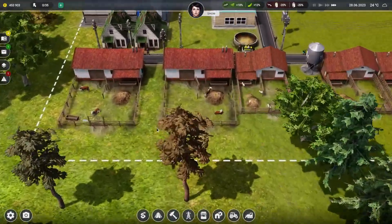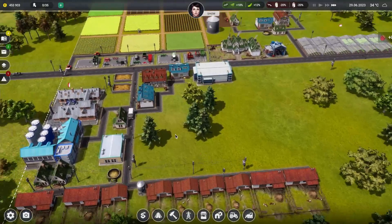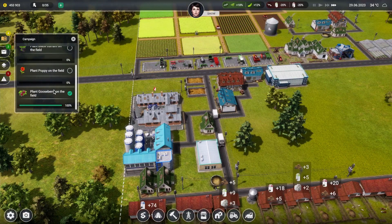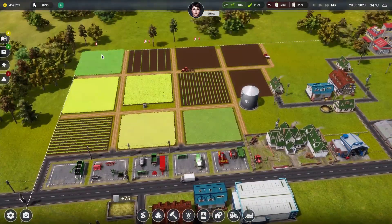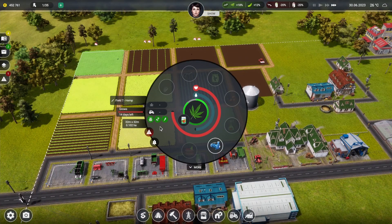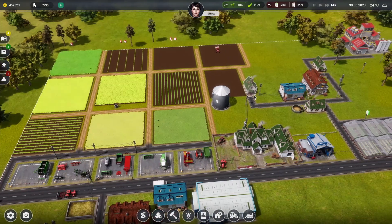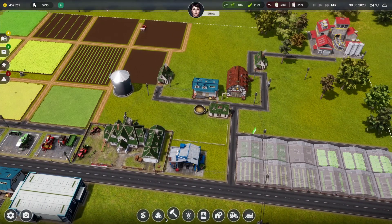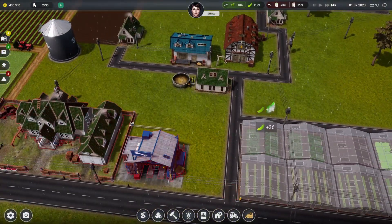Everything else - nothing's really changed from last time. We've got cows, we've still got all these going on. We are doing the missions - we planted the grease braids, planted. The irrigation system's looking pretty spot on. Not enough staff though.